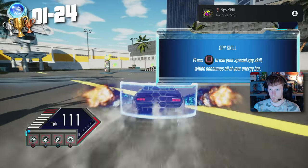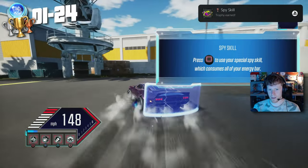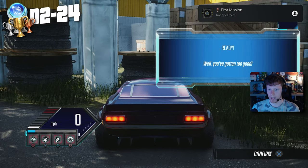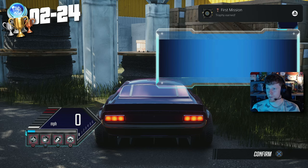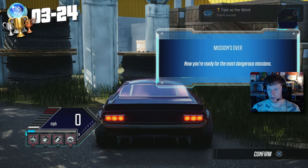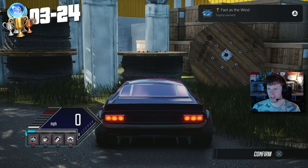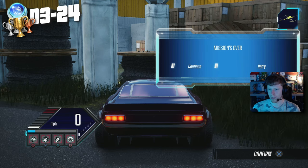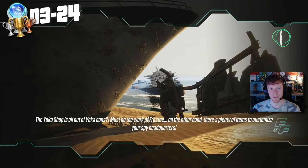We pick up our first 3 trophies. There's our first trophy — Spy Gear. And our second trophy as well — First Mission. So we've got finish the tutorial and the other one was for using a special. And then we got another one — Fast as the Wind — boost up to 160 miles per hour. Damn, we've got 3 trophies in one right there. Good stuff.